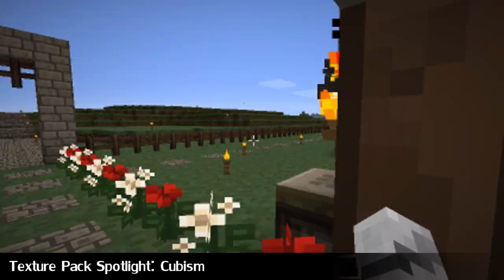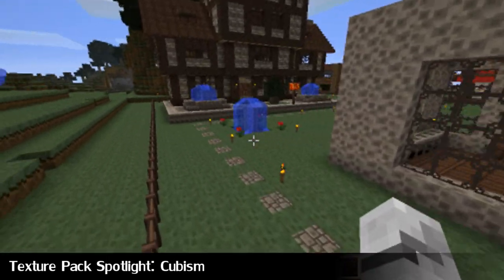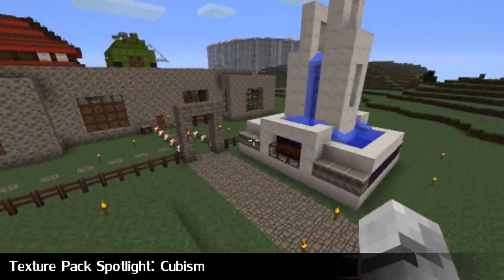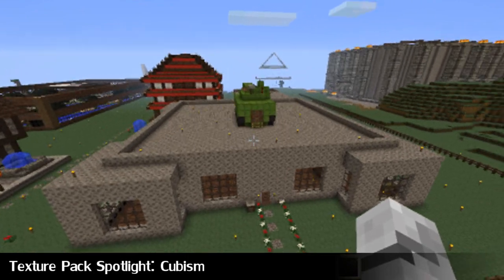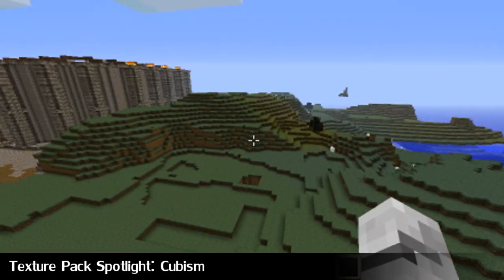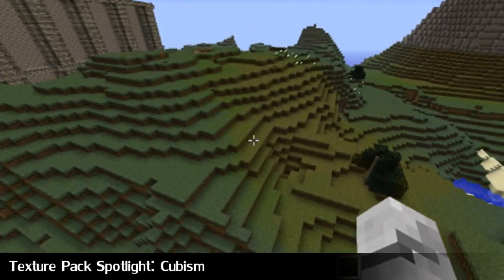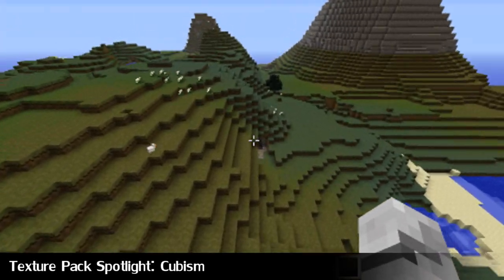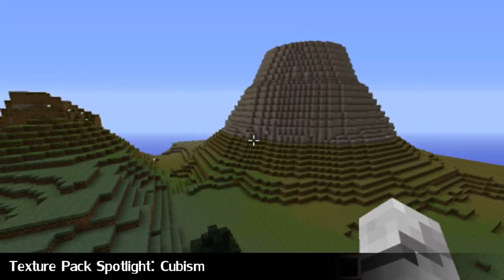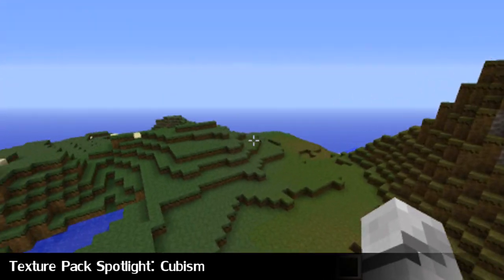Outside, let's have a look. We've got some flowers, got some structures — you can see what structures would look like with this texture pack. And you can also see what a natural world would look like with this texture pack. So this is Cubism. Links in the description for you to download it. Some people might enjoy this texture pack. I think it's a pretty cool idea. Links in the description below.